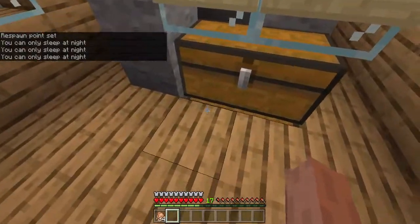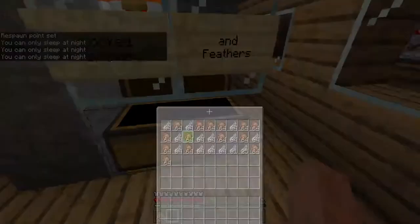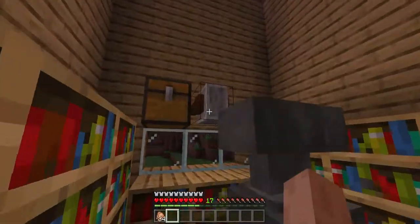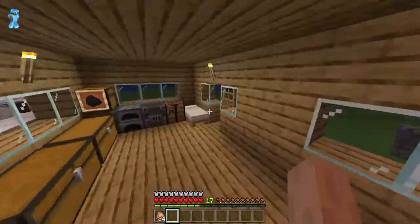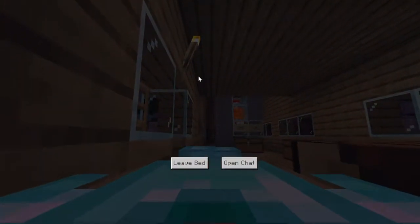You know my chicken farm? Guess how much chicken I've got — a whole double chest and this chest filling up from that. I also moved my lapis over here and added a grindstone and an anvil to my enchanting room as well. I think now we should just sleep and then I'll get on to something else.